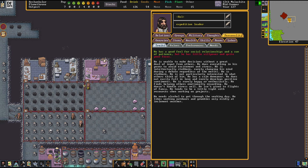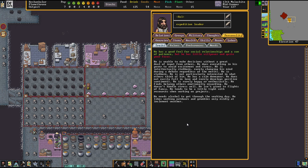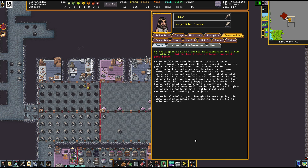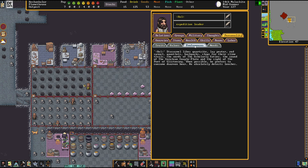He's not particularly interested in what others think of him. He has a calm demeanor, does not easily fall in love and rarely develops positive sentiments. He's rarely happy or enthusiastic, and he finds helping others emotionally rewarding. Seriously? He doesn't handle stress well and he isn't given to flights of fancy. He tends to be a little tight on resources when working on projects. He likes working outdoors. What a dwarf.